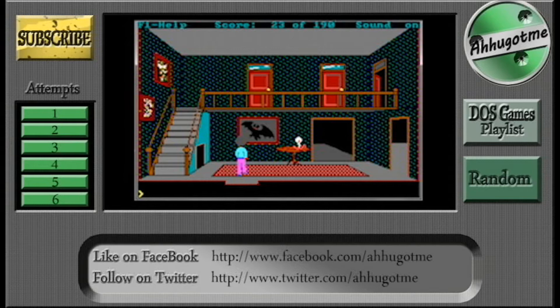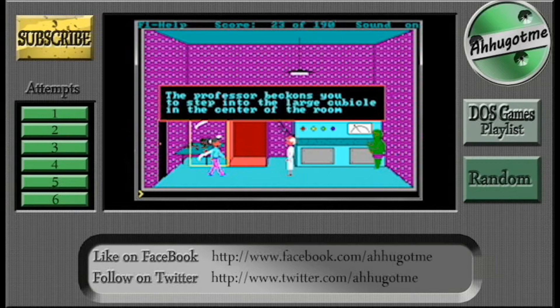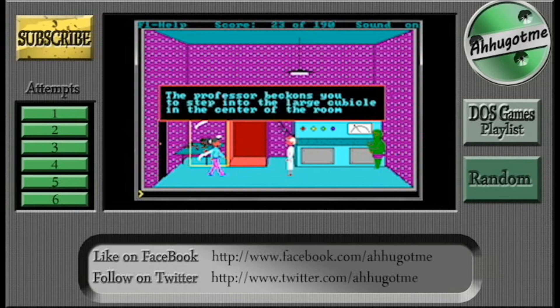Oh, that's not creepy. Who's that guy? Should we follow him? Why not — let's follow the old guy up at the stairs and head all the way to the right. The mad professor speaks. 'Ah, there you are. I've been looking all over the house for you. You're late and we haven't much time. Step into the box and we'll begin the experiment.' The professor beckons you to step into the large cubicle in the center of the room.